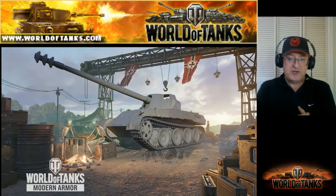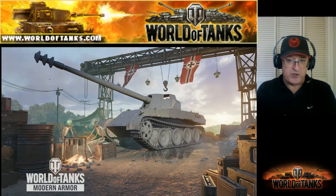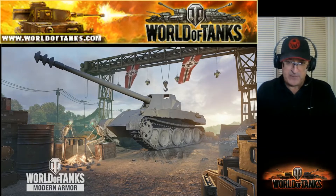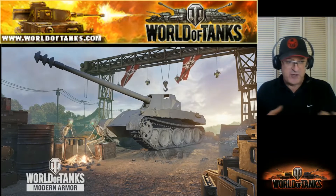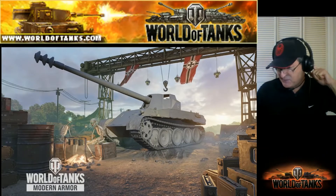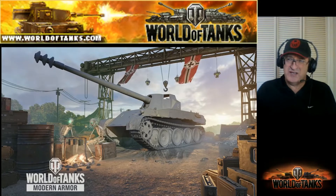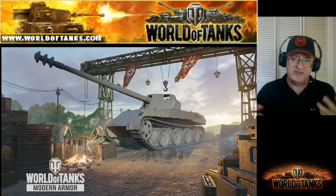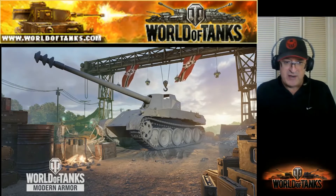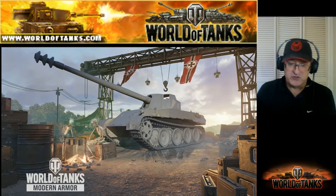Ops are another way to get free tanks. The Scorpion, a German tier 8 tank destroyer, was available from an op in September. You had to go through 10 stages totaling about 410,000–415,000 experience. It took several days, but we knocked it out for one free tier 8. It's a butt kicker — works very well, super smooth.